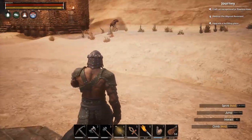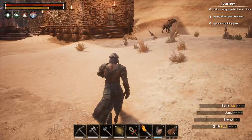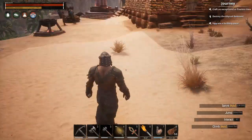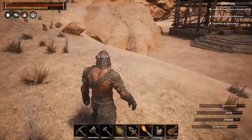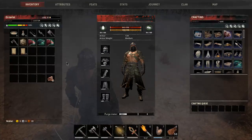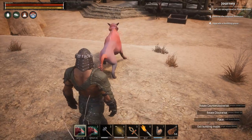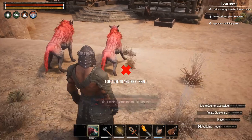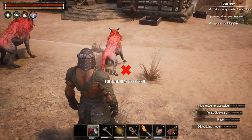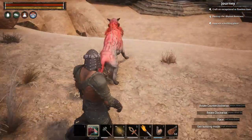I know where I want to put the dragon. Let's put the hyenas back here for now, because Growler's fat. It's your fault for making me carry all this stuff. Let's take you guys and put you right here.